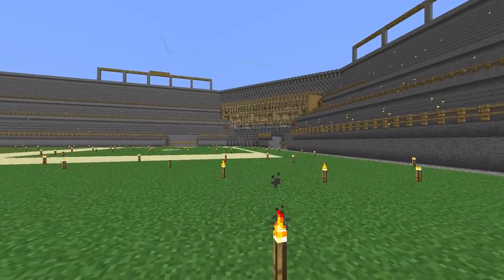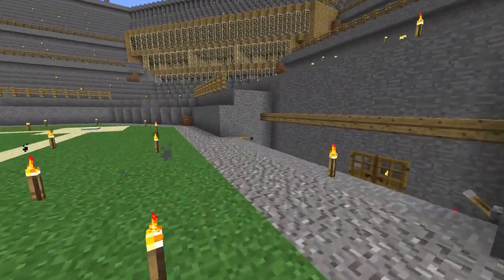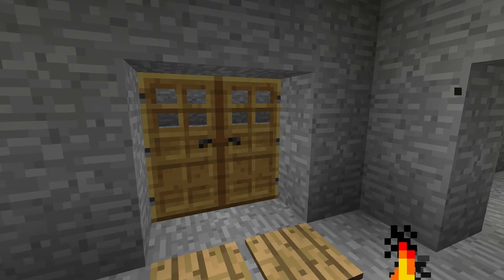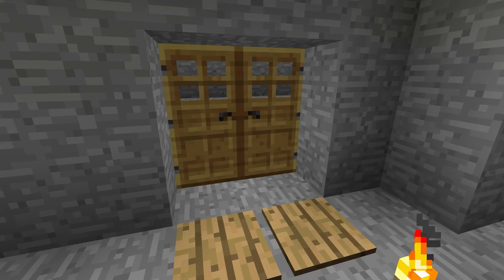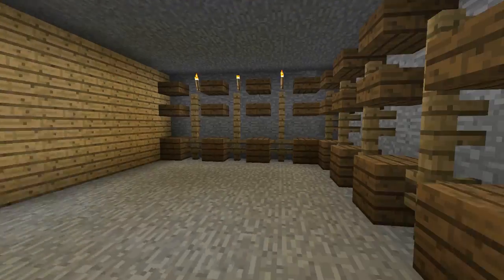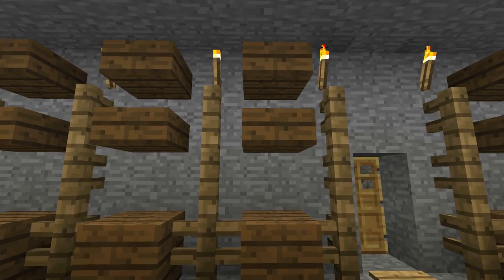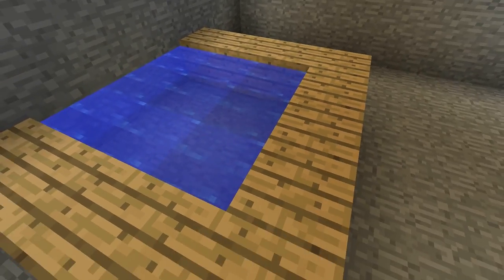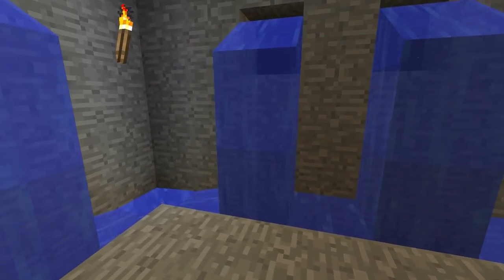I'll show you the tunnels and the changing rooms for the players. The dugouts are connected to tunnels. These tunnels lead you back around to the bullpens, so the relief pitchers have got somewhere to go. And down in here, this is the away changing room. This is the best I could really do for lockers — I really didn't know how to make them, so I made my best possible guess. In here there's the massage hot tub thing, and again, the best I can do for making showers in Minecraft.